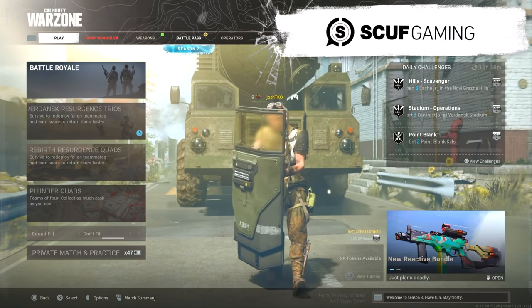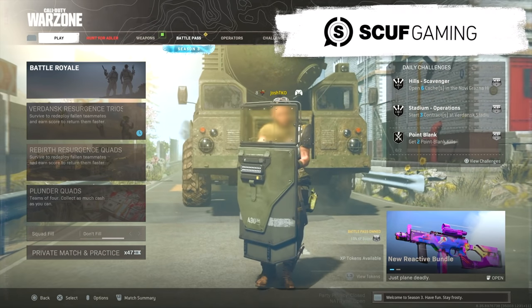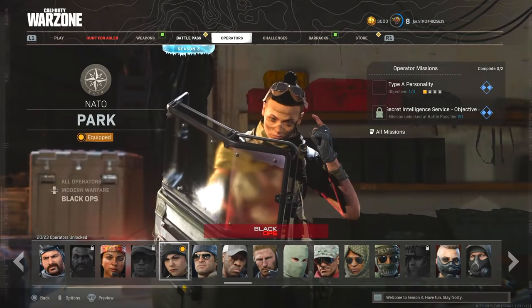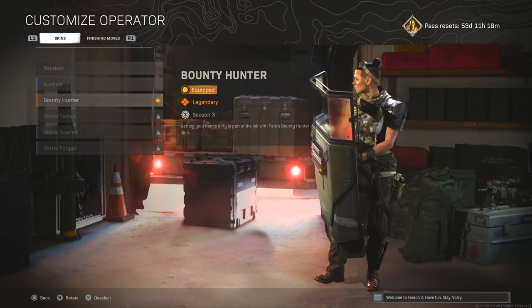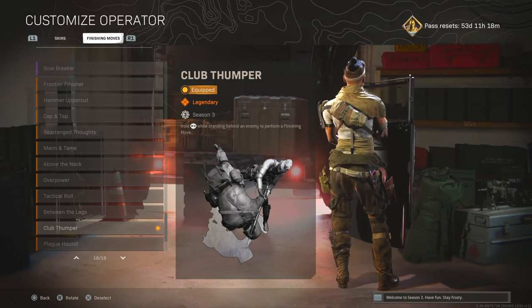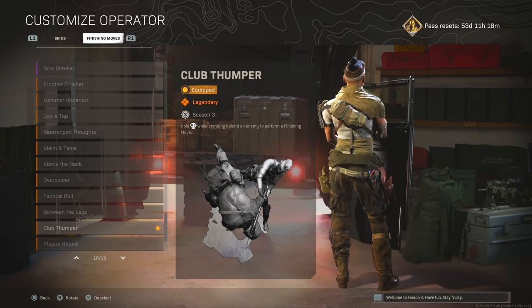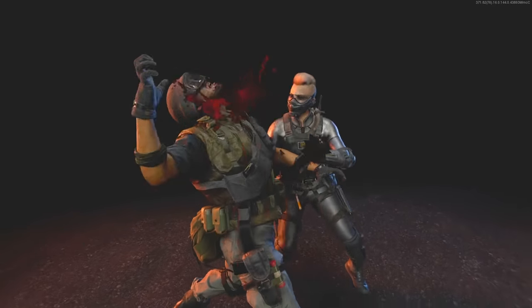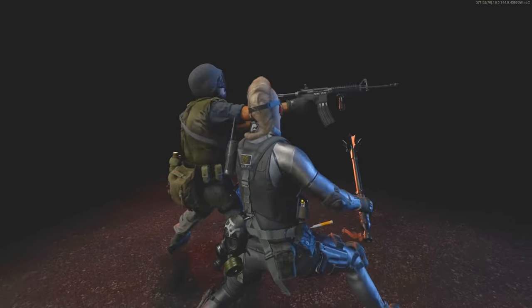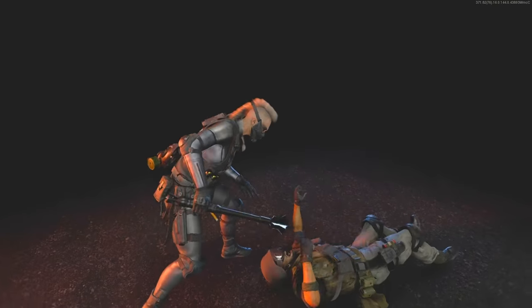I'll put a picture of the bundle on the screen. It was 1800 COD Points and it came with an operator skin for Park and an execution. The skin is called the Bounty Hunter skin, which I think looks pretty cool — it looks clean in my opinion. And then the execution or finishing move is called the Club Thumper. I'll hop on Cold War so you guys can see what it looks like before we hop into the game. There were some crazy situations when I was using this thing, and I really just don't know how I made it out.